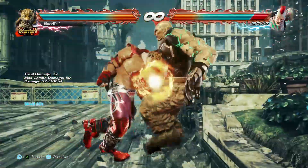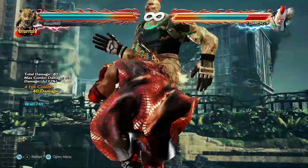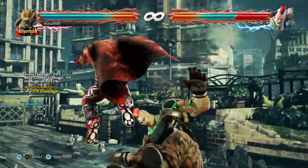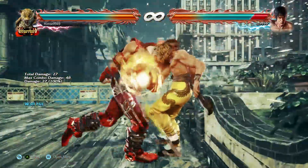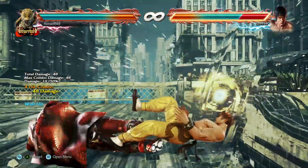Now when it does splat, you get a heavy wall splat, but because King takes so long to recover, your options are limited. Against bigs you can get jabs, but against everyone else it's the Mincer.